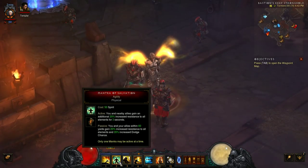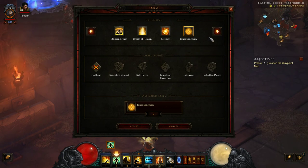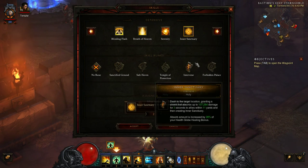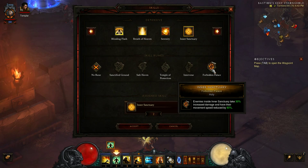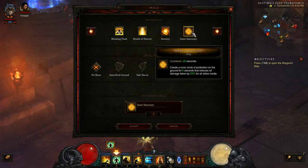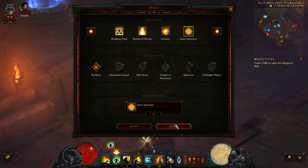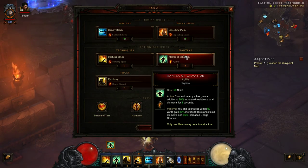If you don't like running Mantra of Salvation, another really good ability for super high greater rifts is Inner Sanctuary with the Forbidden Palace rune. Inner Sanctuary reduces all damage taken by 55% for every ally inside the circle, and with Forbidden Palace enemies take 30% more damage and have movement speed reduced by 80%. It's not as good for speed farming since everything dies so quickly, but great for high greater rifts.